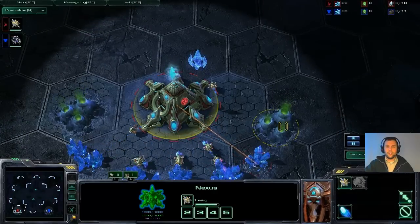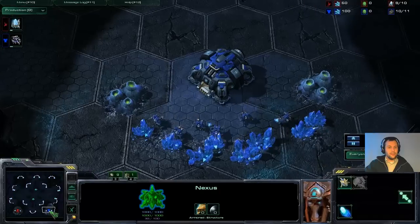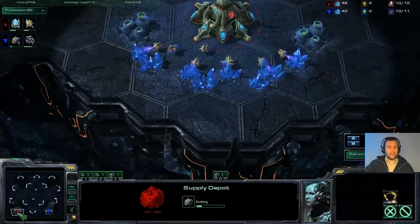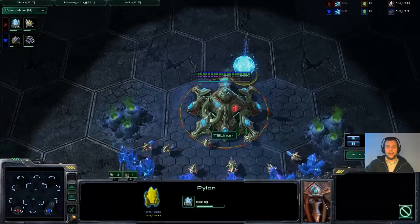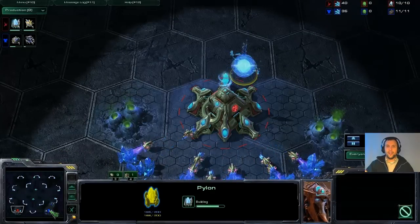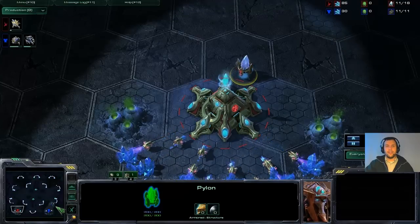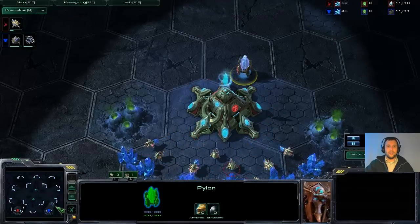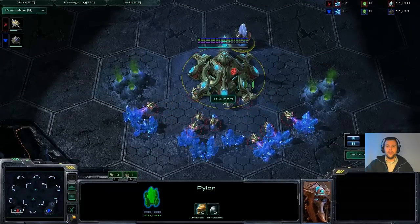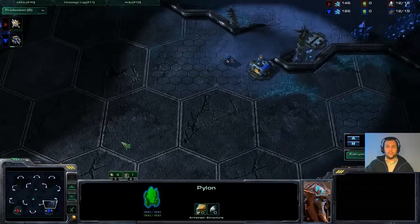Of course it can diversify from there and we're really looking forward to what these guys come up with. The early supply depot and pylon — the pylon right next to the base because there's no real advantage to placing it somewhere else. There is an advantage to placing it right here because the worker only takes a very short trip from where it delivers minerals to where the pylon needs to be built.